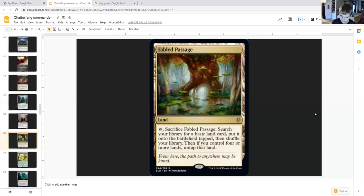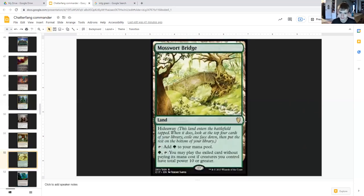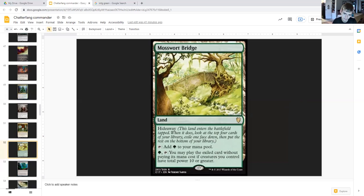For non-basic lands: Fabled Passage — tap, sacrifice it, search your library for a basic land card and put it onto the battlefield tapped. Lost Vale Bridge hideaway land — when it enters tapped, look at the top four cards of your library, exile one face down and put the rest on the bottom. Tap to add green. For three generic and a green, tap: play the exiled card without paying its mana cost if creatures you control have total power of ten or greater — total power, not just one creature with power ten. Most likely you will be able to cast whatever is hidden there, given how many creatures you have.